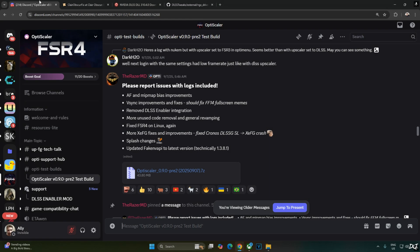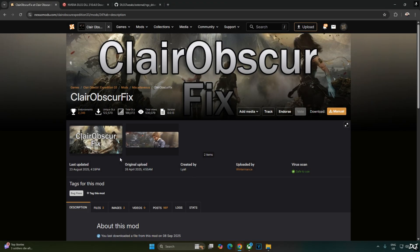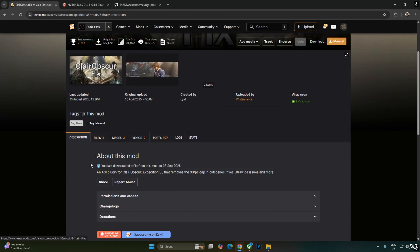I will be using the latest test build of OptiScaler mod version 0.9.0 preview 20250907, available on the Discord server. The link will be in the description of the video. Click on the .7Z link to download it. We will also download Lyle's Clair Obscure fix from the Nexus Mods website. You just need a free Nexus Mods account to download from there. The link will be in the description.